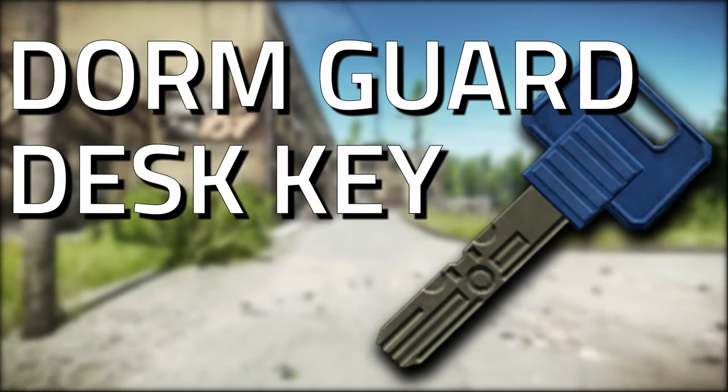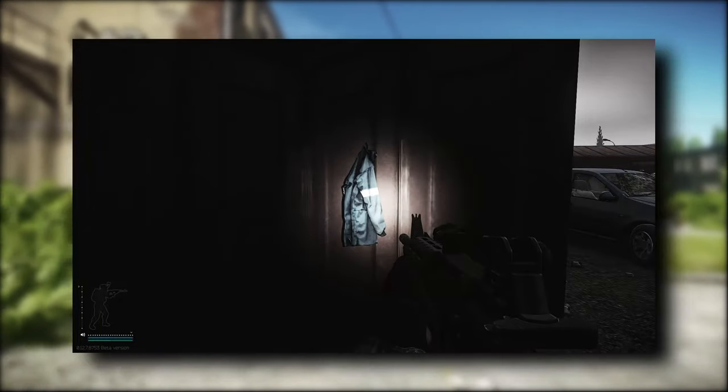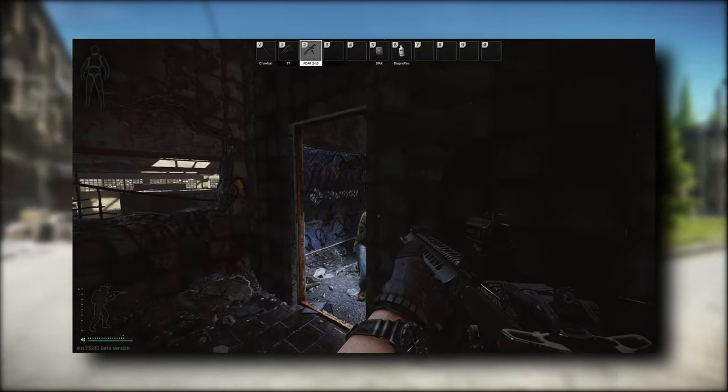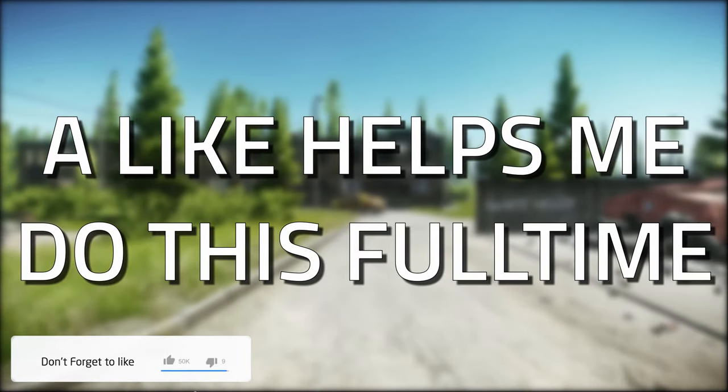Hey guys and welcome to a key guide for the dorm guard desk key. This key currently spawns in jackets and in the pockets and bags of scavs, as well as on customs. Don't forget to like the video if you find this guide useful.